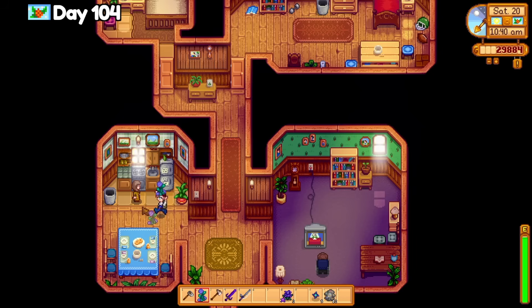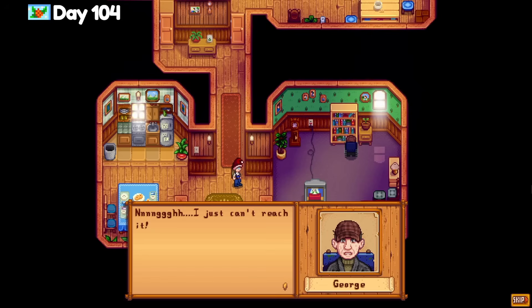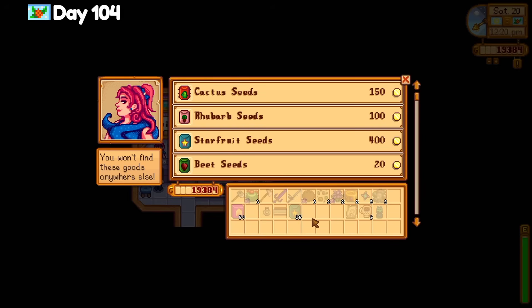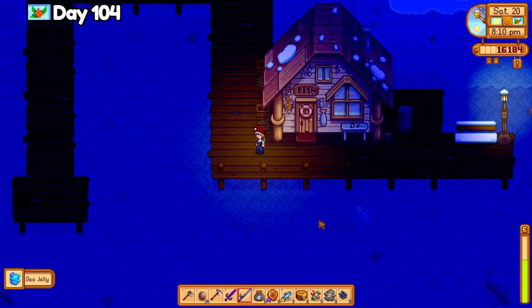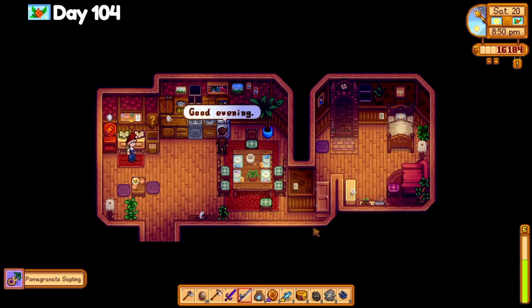It's Granny Evelyn's birthday, so I visit the Milner house to give her something nice even though she's already at max hearts, and I also help George get something from the bookshelf. I visit Sandy at the oasis and purchase 30 star fruit to take home and plant in the greenhouse with deluxe speed grow. I still need one more iridium sprinkler to fix the greenhouse layout — I know it's a mess. I finally catch the stupid sea jelly at the beach and on my way back home, I exchange a prize ticket for a pomegranate sapling.